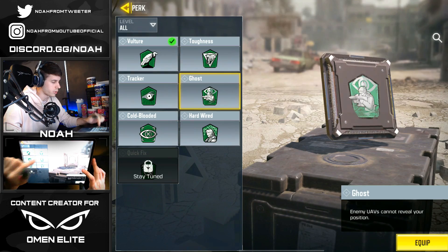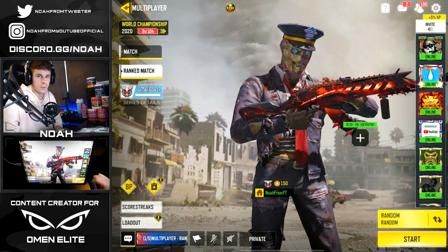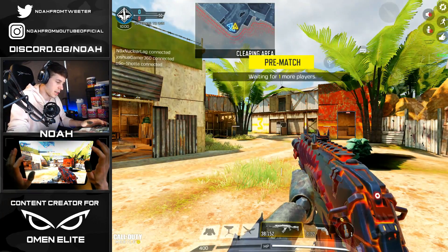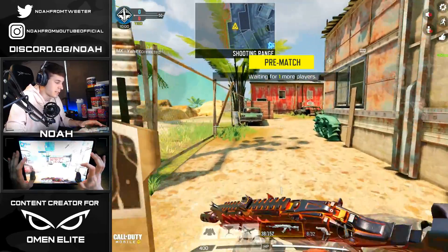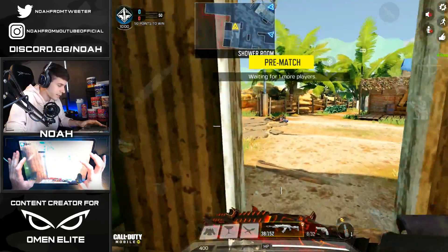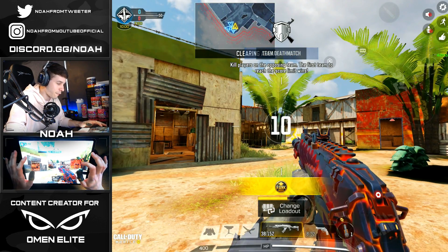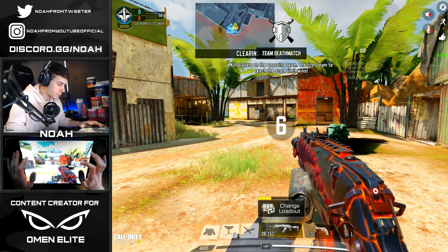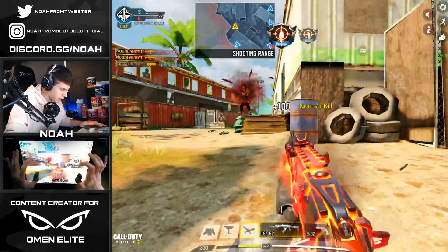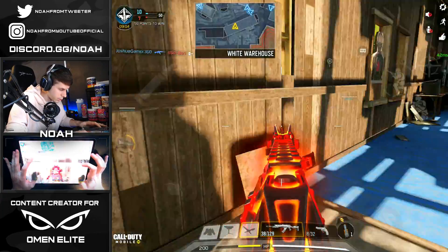We're going back to the lobby, swapping the loadout - instead of Vulture I'll throw on Ghost. As mentioned, we're hopping into a solo ranked game to see if we can carry the squad to a victory. We got Fire Range TDM in legendary ranked - this is definitely gonna be a challenging fight. In TDM I really don't care too much about my teammates getting tons of kills, all that matters is they go positive. Even if someone camps a corner and goes 1-0, that wins the game. Let's see - taking out one, getting that double kill.